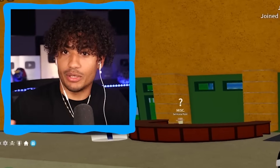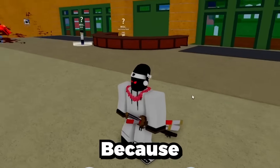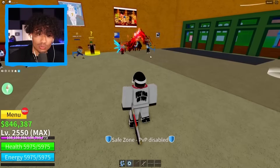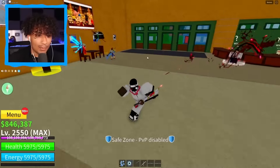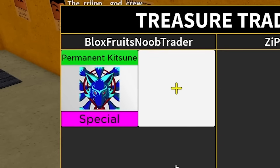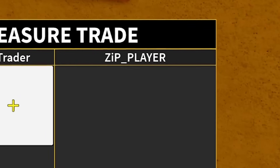Brand new server — hopefully we get some brand new amazing trades, because so far we haven't gotten a single trade. That guy is Sanguinart — oh my gosh, I don't even have that, that's crazy. We actually do have a lot of people in this server, which is perfect. This guy's sitting down — let's trade with him. Boom, permanent kitsune. What do you got, zip underscore player?